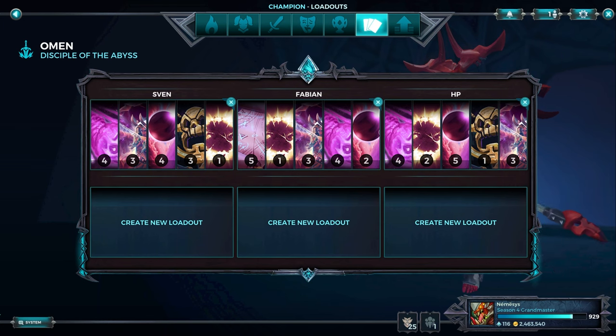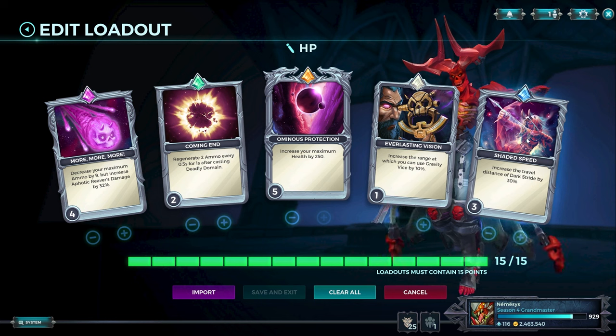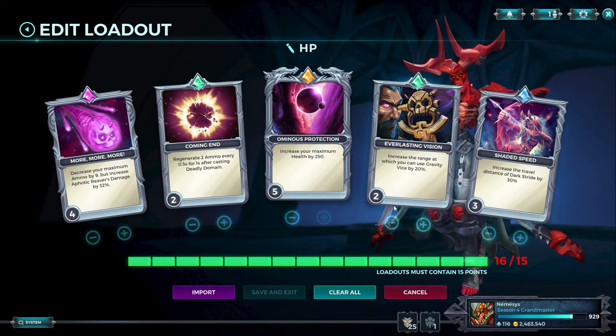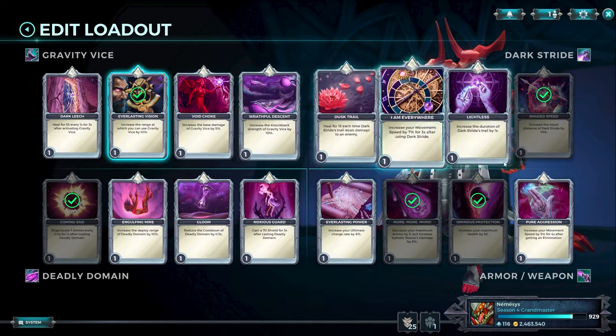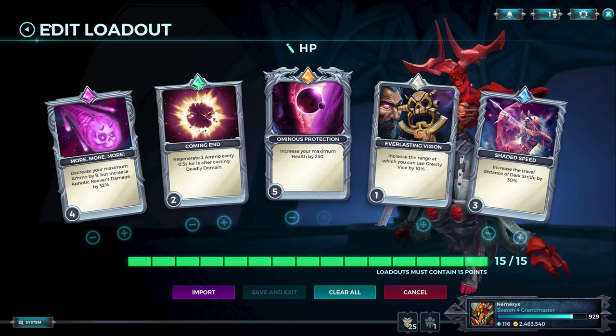Omen has several loadouts. You have your default basic loadout. Coming and Shaded Speed are your core cards — these need to be in your loadout. More, More, More needs to be on level 4, Shaded Speed on level 3, Coming on level 2 because there's nothing else meaningful to level up. Everlasting Vision — what the hell are you going to put here as a filler card? There's literally nothing. This character also doesn't have good self-sustain cards.